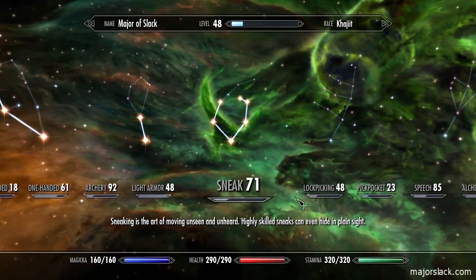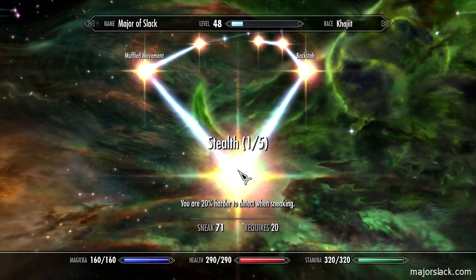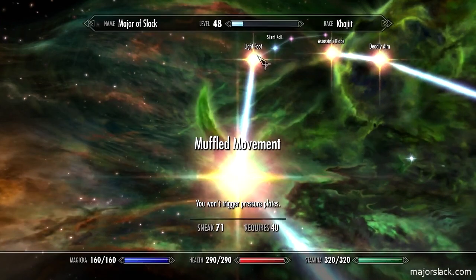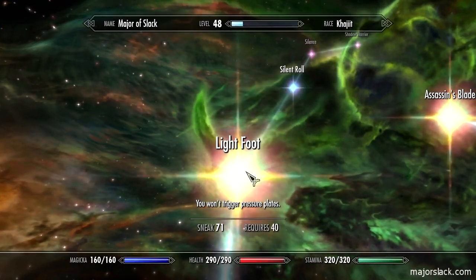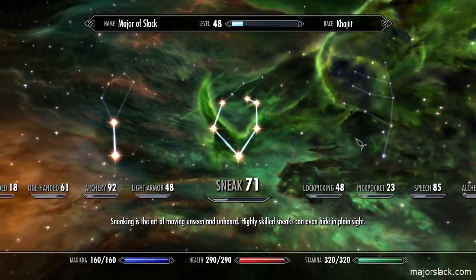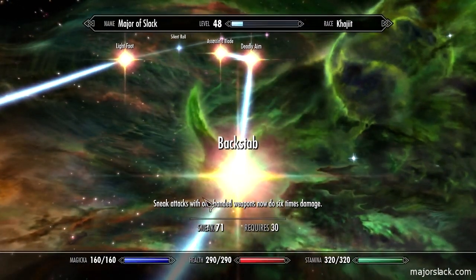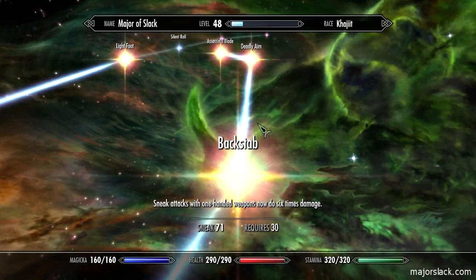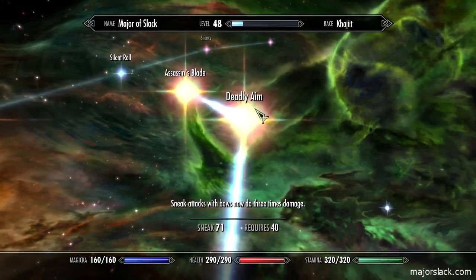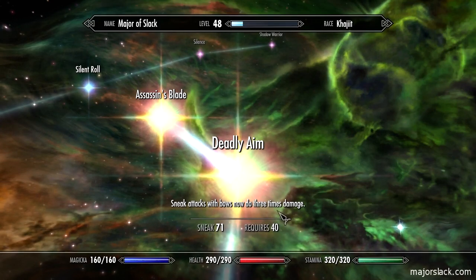The first thing I started working on was Sneak. I put one in stealth, muffled movement, and light foot. Light foot allows you to step on all pressure plates without triggering them, so you don't set off traps. I've also got backstab — sneak attacks with one-handed weapons now do six times damage. And the most important one: deadly aim — sneak attacks with bows do three times damage.